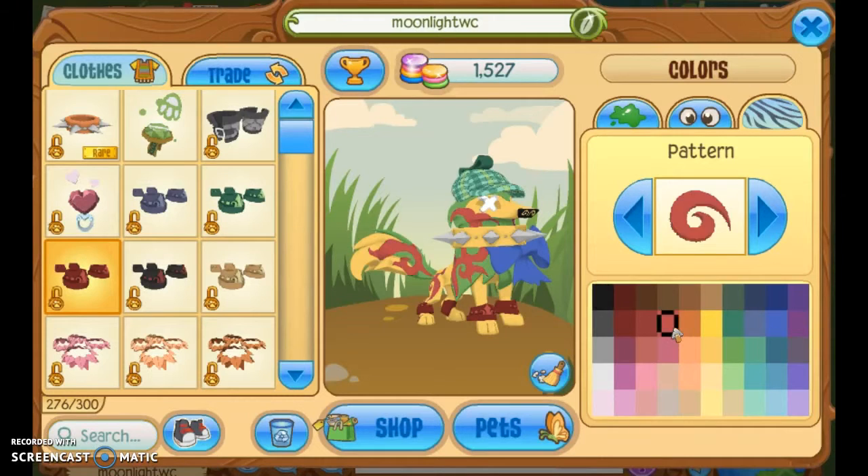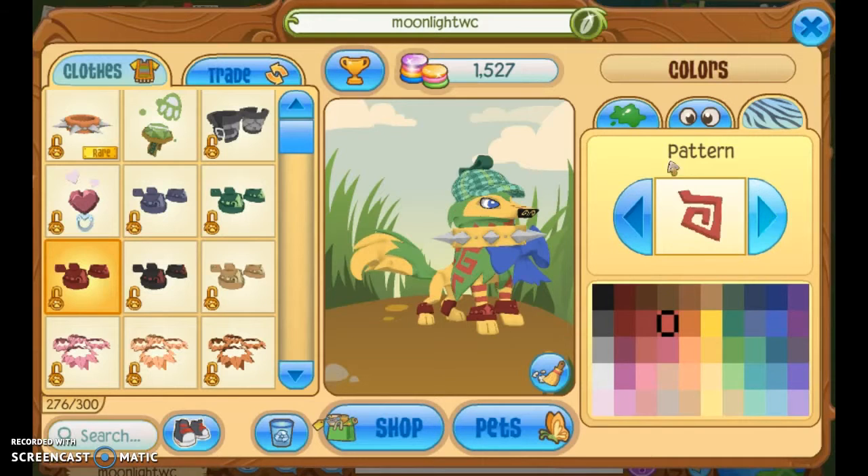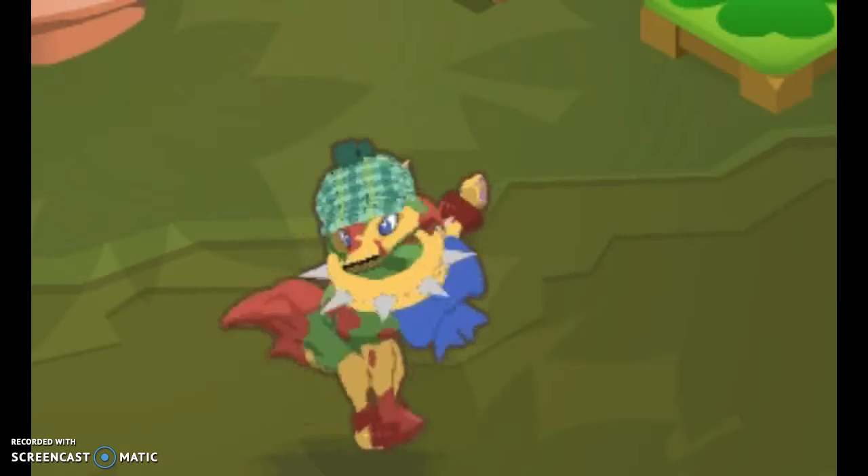This is going to be red, and the eyes are gonna be blue - I'm gonna use these ones because I think they look better. The pattern's gonna be this - it used to be like patches because that's kind of what it is. I think this looks better. Okay, so here is Google Chrome.